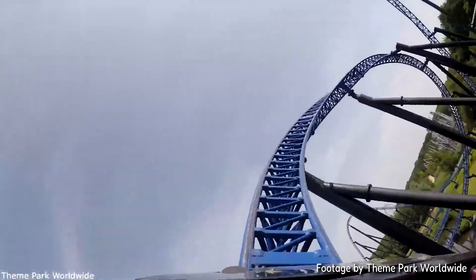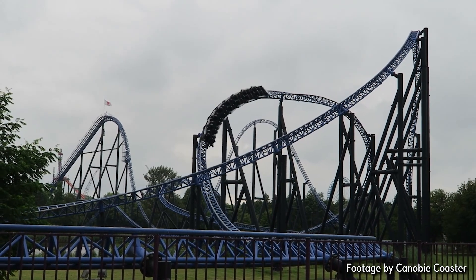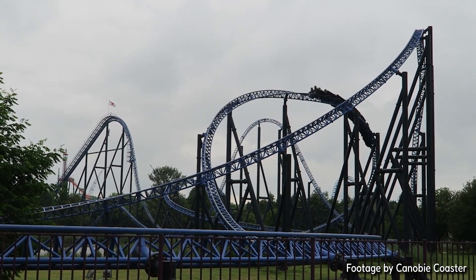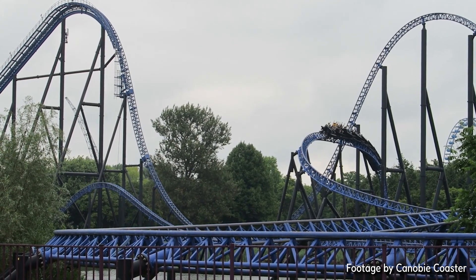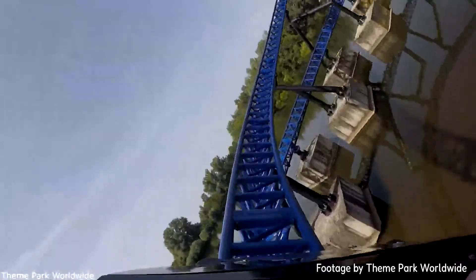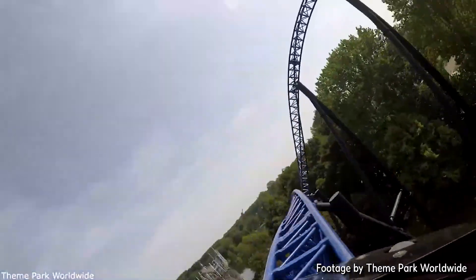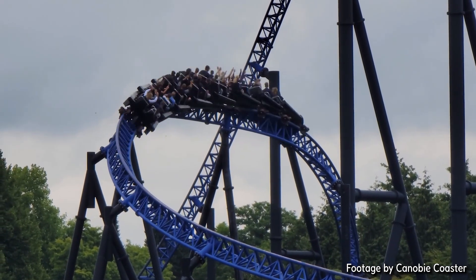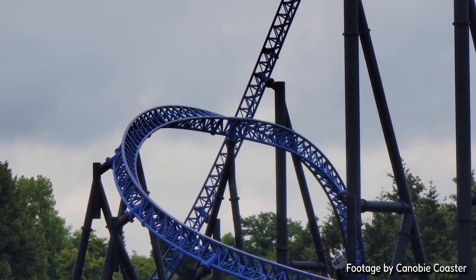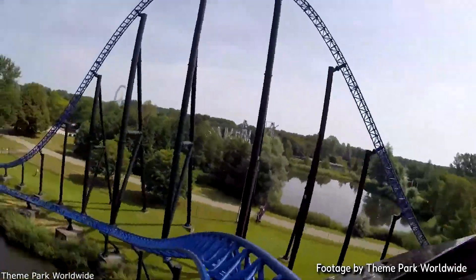You also have the two twisted bunny hills that are after each helix, and they also both feel just the same. These elements are also definitely best up front. Closer to the back, and especially near the middle, you don't really feel that much — you get some weak floater and some very weak whip, but they're really nothing special. However, if you sit in the front row, you get a great stronger floater airtime pop while also getting a fun little whip. It's not a super aggressive moment no matter where you sit, but in the front row the twisted hills are definitely fun and grant some really good forces — mild, but incredibly fun up there.